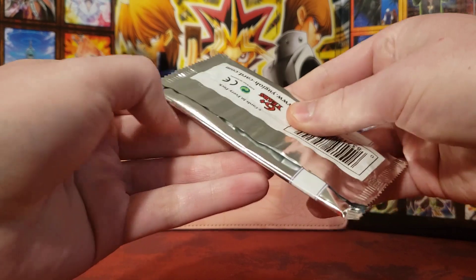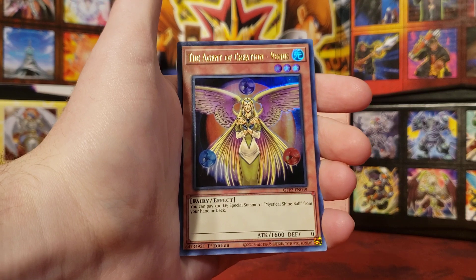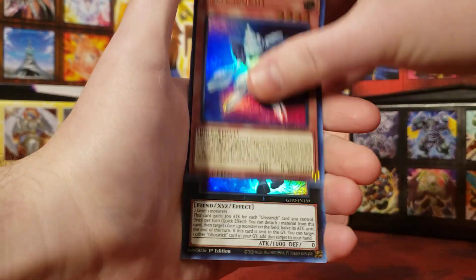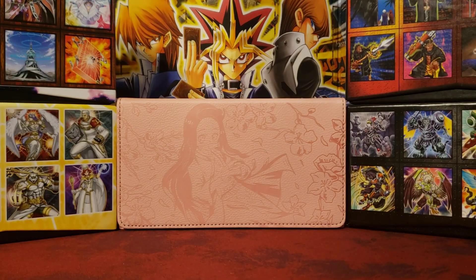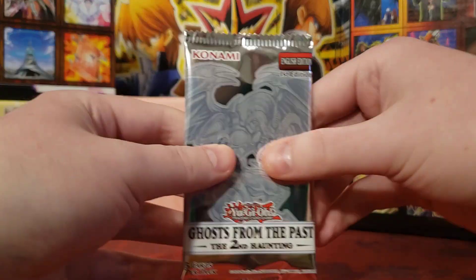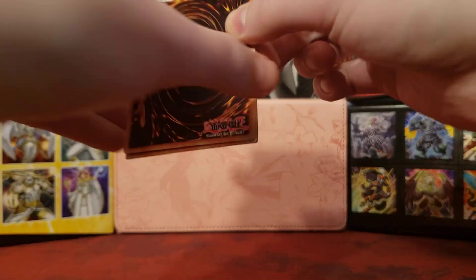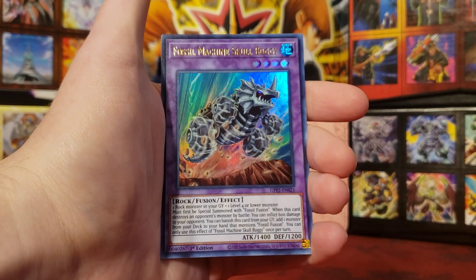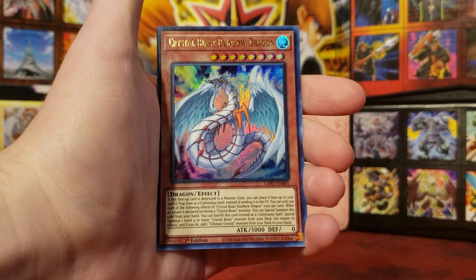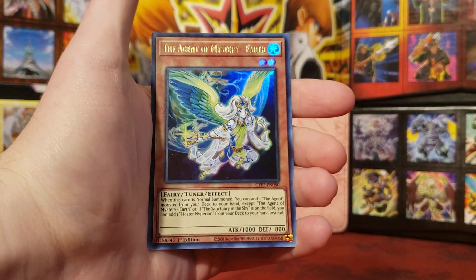Next pack. We start off with Proxy Horse; The Agent of Creation, Venus — get those Mystic Shine Balls; Shell Knight; Ghost Trick Dullahan — very nice; and Vampire Sucker. I always think of Castlevania whenever I see the vampire cards. It's really cool — they knew what they were doing. I wish Konami did that with more of their IPs, put them into Yu-Gi-Oh. Then Geomath Mech Final Sigma, Fossil Machine Skull Buggy, Crystal Beast Rainbow Dragon, Inzektor Hornet — that's a nice reprint — and Ancient of Mystery Earth.